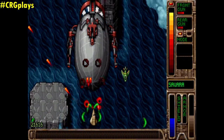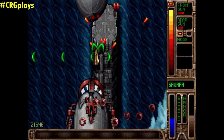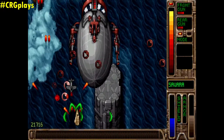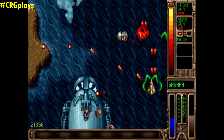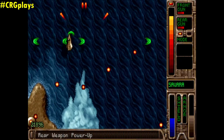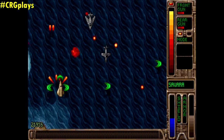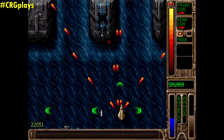Look at that blimp — and it acts like a regular enemy, not as a mini-boss or anything. I got a rare weapon power-up in the level itself.